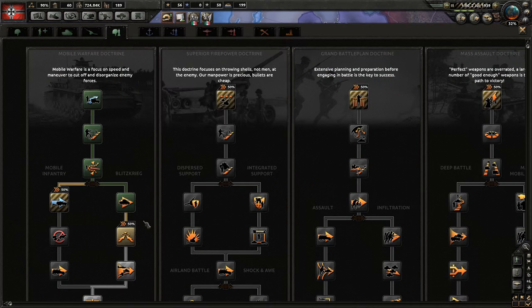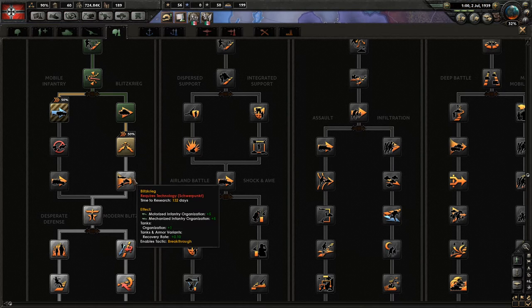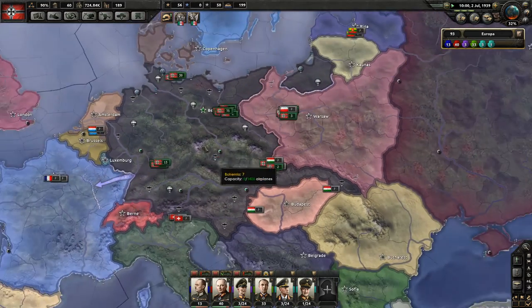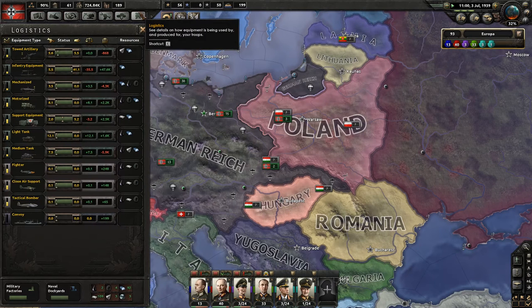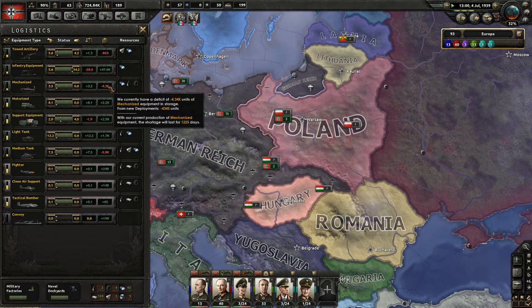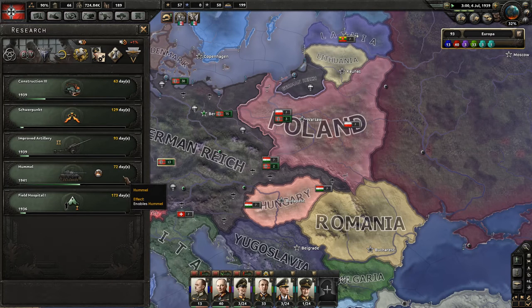We're done with the armored spearhead. We always need to go and research one of those because it increases the organization of our tanks, and organization is what helps your units keep attacking. We don't have many tanks yet but we're getting there. We still need a lot of medium tanks and a good amount of mechanized. We definitely need to start the production lines for the Hummel.